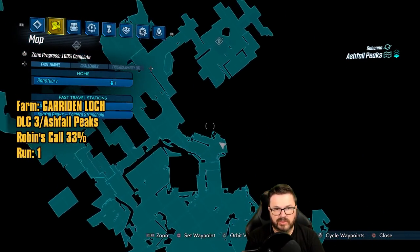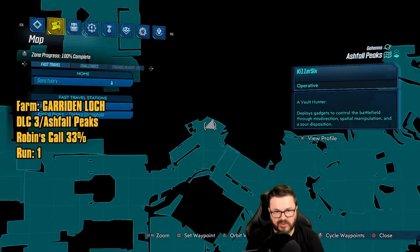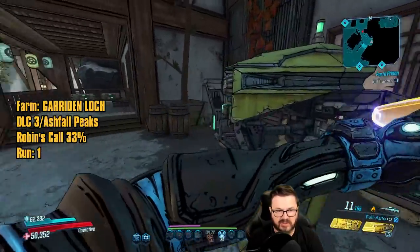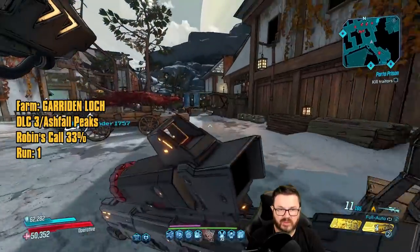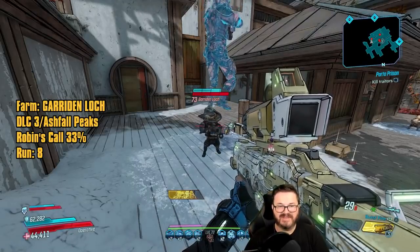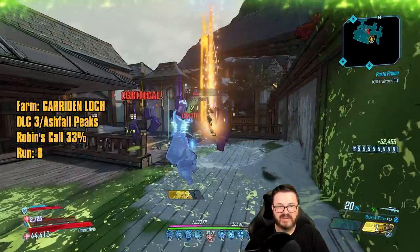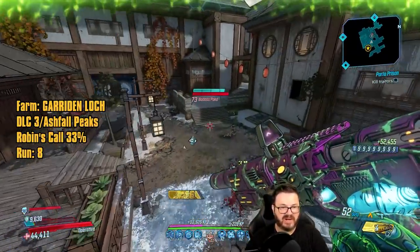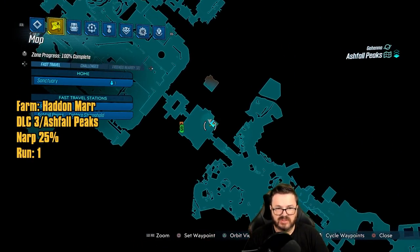Now we're about to farm Garrett and Loke, located right here on your map. Run over to this spot to trigger the save station — that's where you can start all your farms for this guy. Run back down the steps and around the corner to Garrett, who can drop the Robin's Call. Run number eight: took a while but we got it.